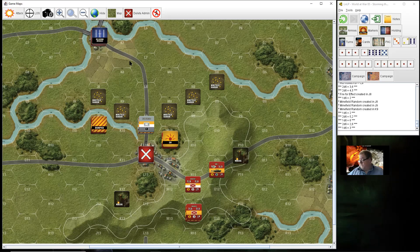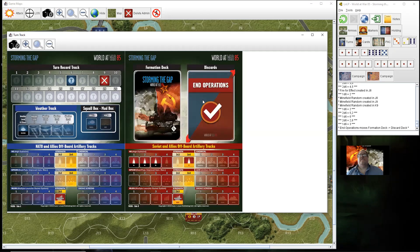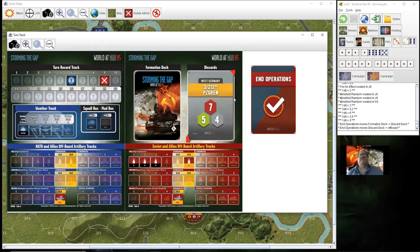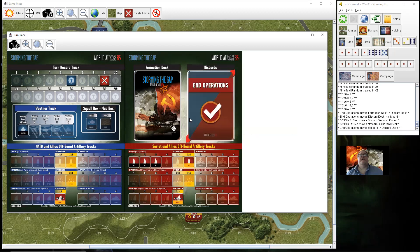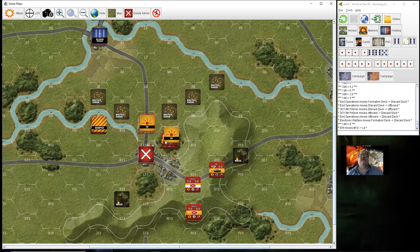That is the AI's activation completed. On to the next card draw — that's the first end of operations. Next card drawn: Electronic Warfare. I need a four or six effectively to place this on the West German HQ — and I can. So now they are affected by electronic warfare as well.